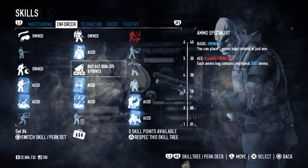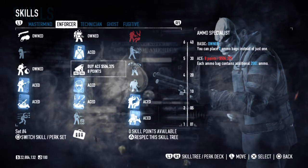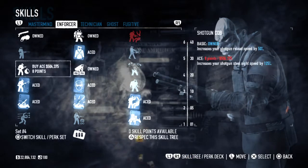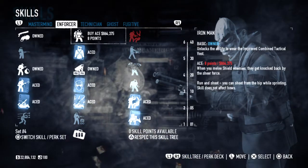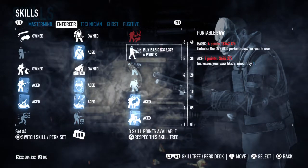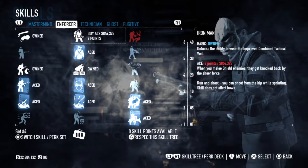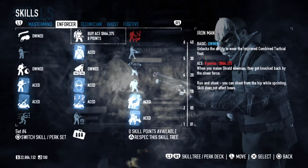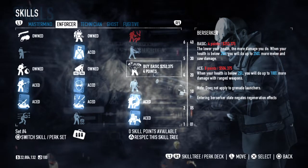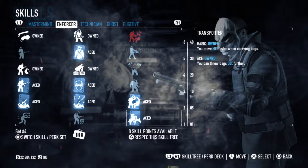I don't find it necessary to have 200% ammo because normally I'll buy an ammo bag as well, so that's free ammo bags — you don't really need the 200%. Ammo Specialist, Shotgun CQB, Iron Man, and Overkill basic. The reason I went with Transporter is for extra bag movement.